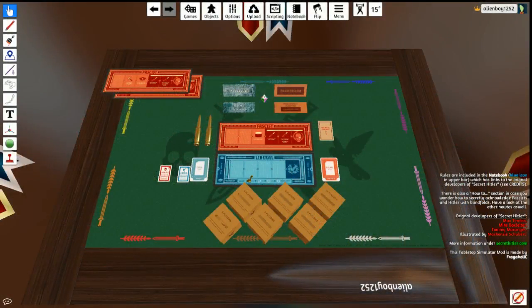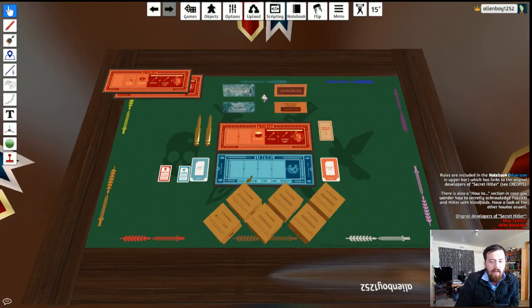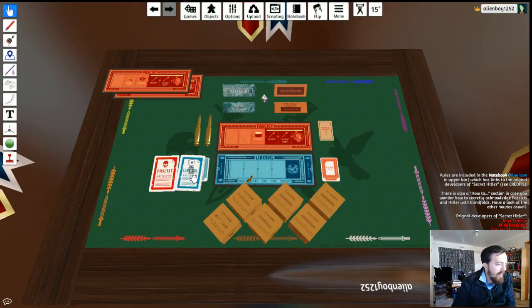Secret Hitler is a social deduction game. You can have anywhere from five to ten people. There are different fascist boards depending on the number of players. You also have these policy cards — in this game there are 11 fascist cards and six liberal cards. Generally there are more liberals than fascists no matter how many people are playing.